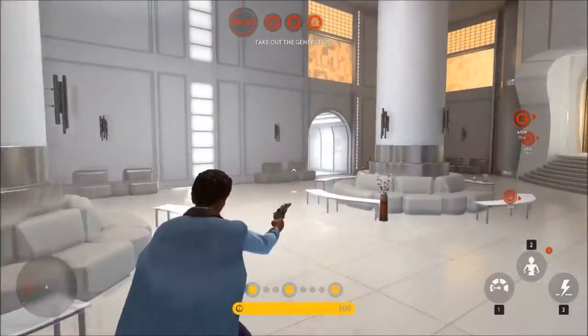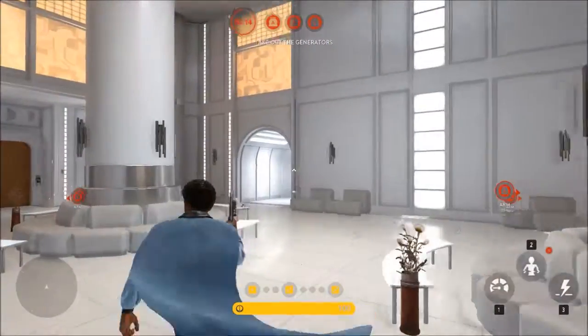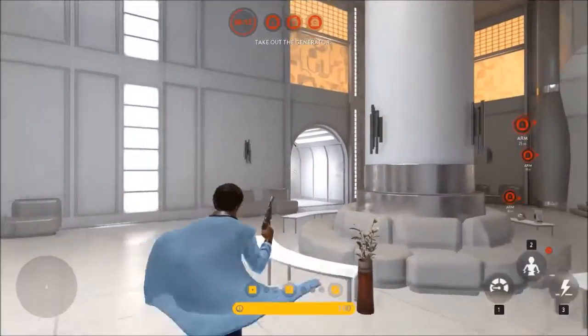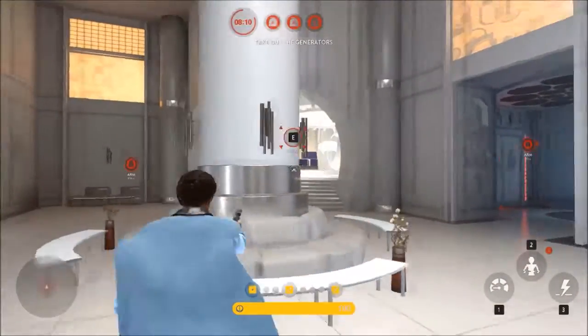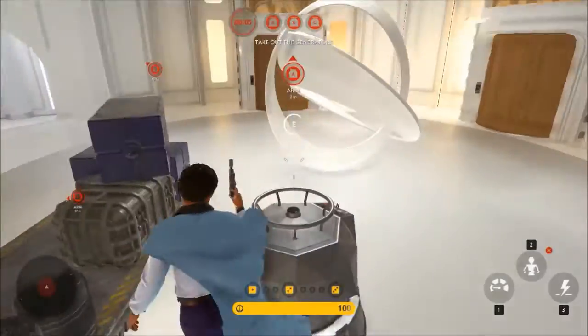There's this room which has multiple entrances — from there, there, the one I came from, there, and there. So not really a good place to camp. The first sabotage point is right here.